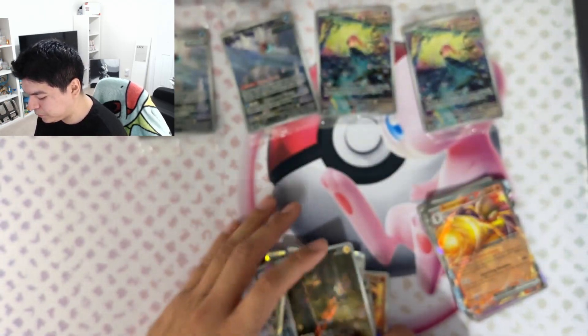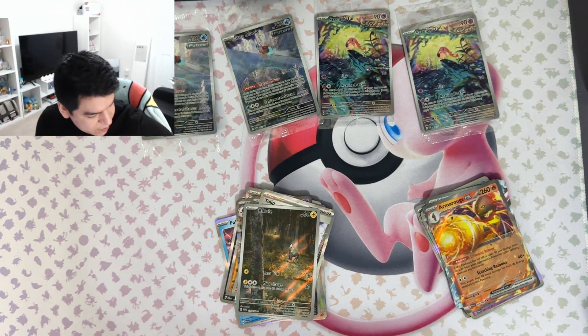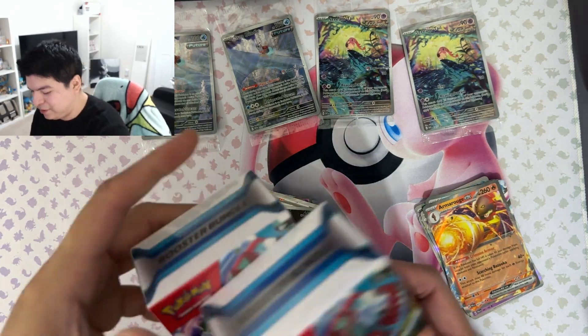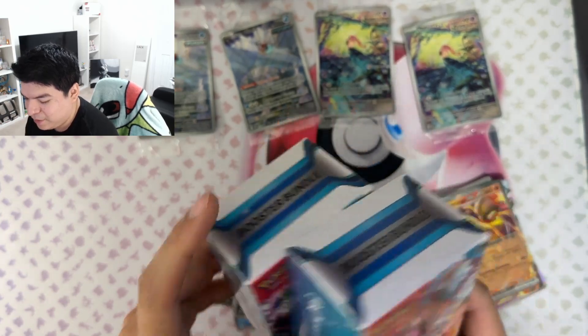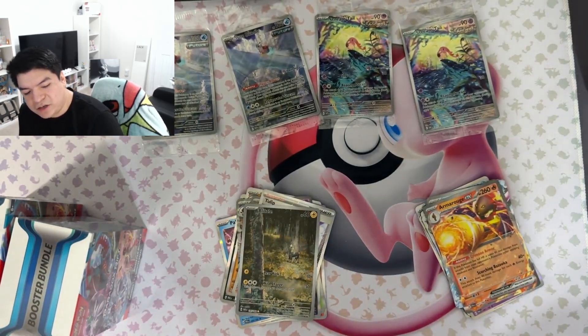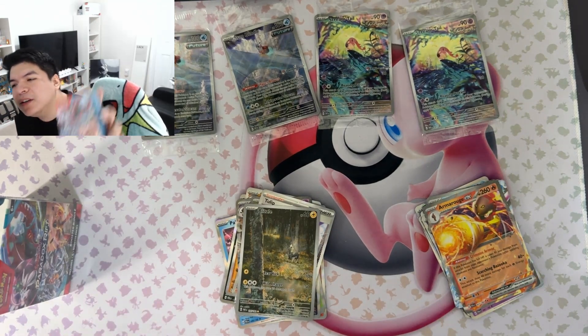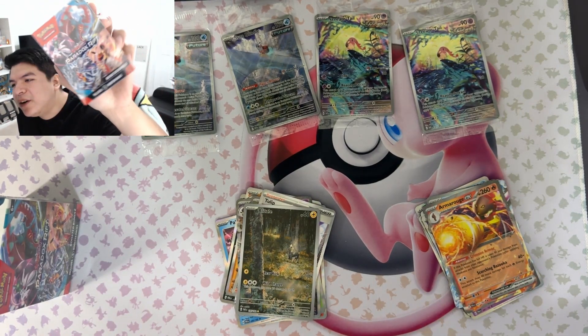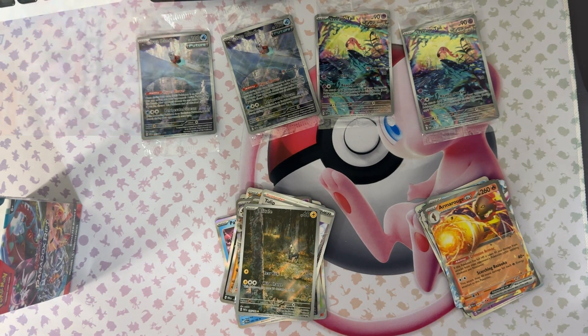For the Roaring Moon box: Chi-Yu, Brute Bonnet, Wuching, Iron Moth, Palkia, Morpeko, Garganacl, Milotic, Cofagrigus EX, Froslass EX, and the full art Tulip. My favorite pull so far is the Blitzle illustration rare. Thanks for coming out — much love, much respect. I still have two booster bundles to open — I'll upload those as Shorts. No plushie to say bye with, so I'll just use the Paradox Rift box — see you all later!